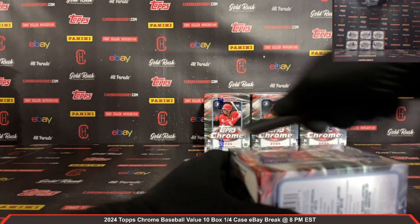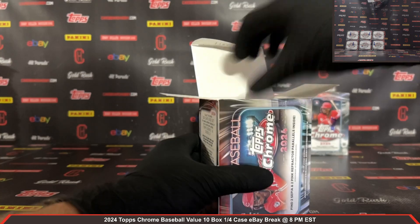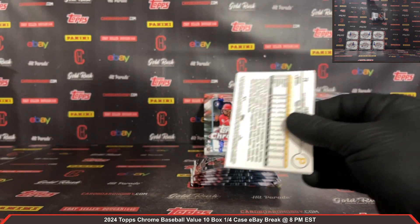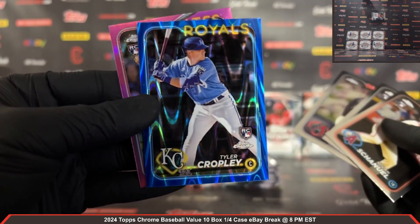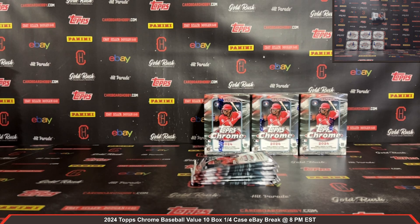Agreed, that Trey Turner Lightboard was really nice. Alright, on to box number 4. Pack number 1, box number 4: Chenille rookie, Justin Martinez rookie. Some color — Tyler Cropley for the Royals, that is 123 out of 150, a RayWave Blue Refractor. Very nice hit for the Royals. And a Triolo pink rookie as well. Nice hit for the Royals on the Cropley Blue RayWave Refractor.